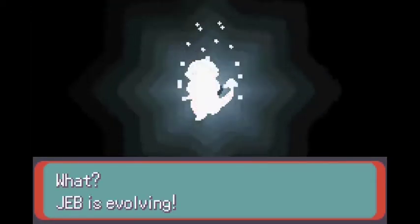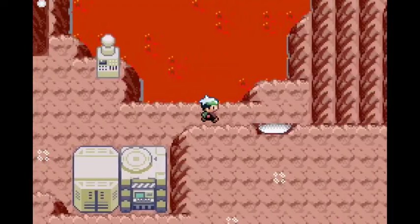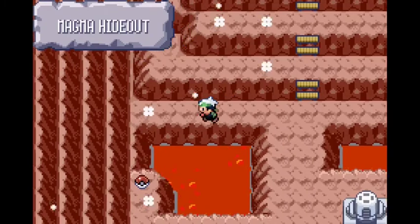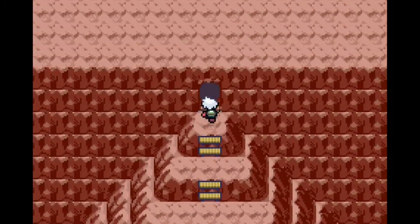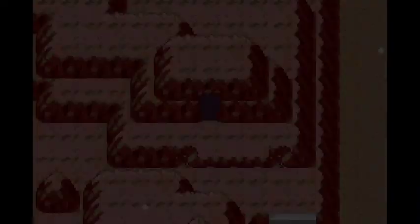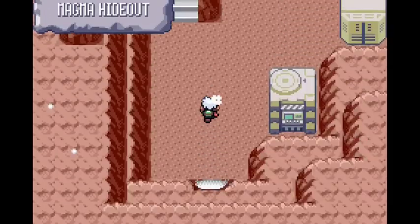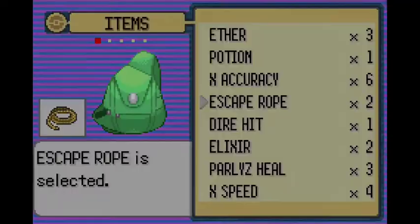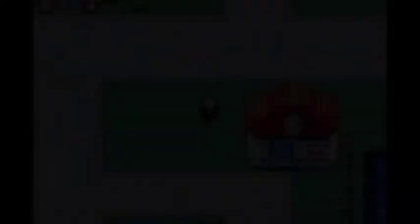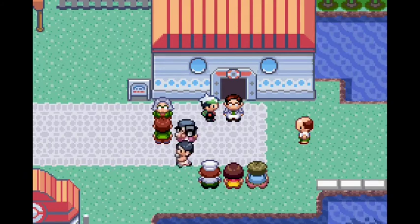Flaaffy is evolving - why didn't we evolve earlier? Let's go to Lavaridge now, I think we have to go there - yeah, the Aqua base in Lavaridge. Go to Slateport first and talk to Captain Stern and then go to the Aqua base. Okay, I remember this place - we've passed through here before. The Repel ran out - might as well use an Escape Rope. Okay, we did have to talk to Captain Stern - I should listen to chat more often.